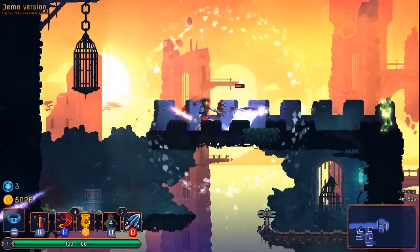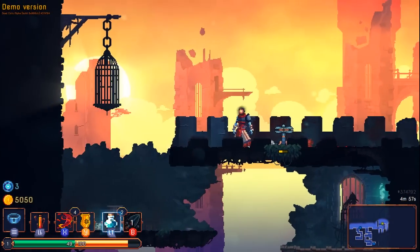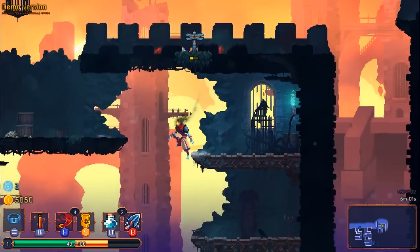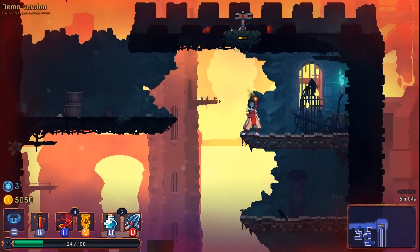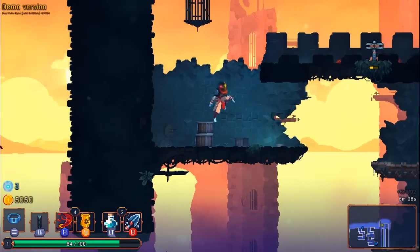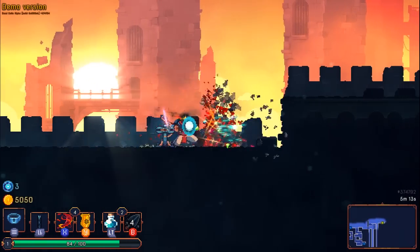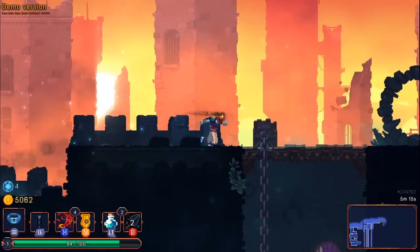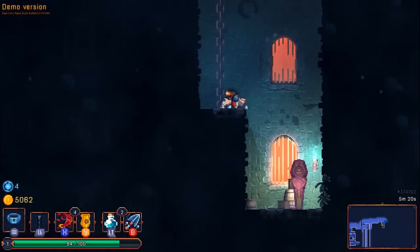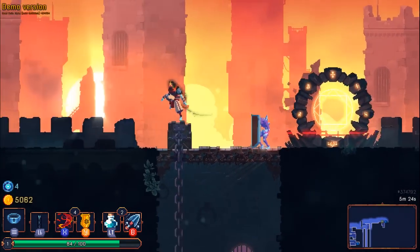Gotta watch out for laser man — chuck the turret down. Okay, good time for healing. The archers can respond, they can fight back. That's nothing — I still don't know how the rub works. Those guys can be blocked.